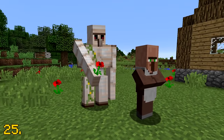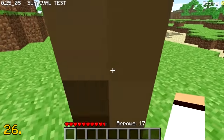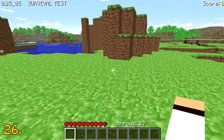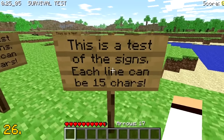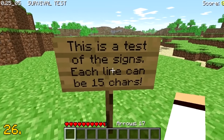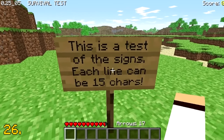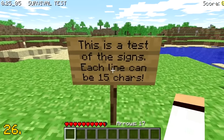When the sign was first added into Minecraft in 2009, they could only be spawned in as entities, and this was done by pressing the B key on your keyboard. Once spawned in, they would always say 'this is a test of the signs, each line can be 15 characters.' These signs just look really, really weird as entities.